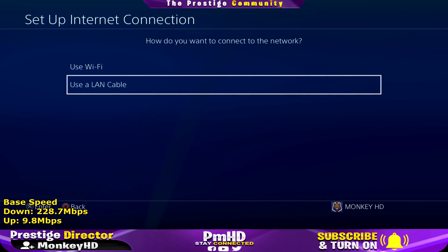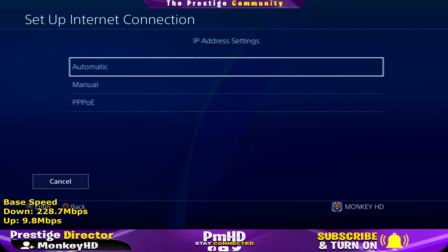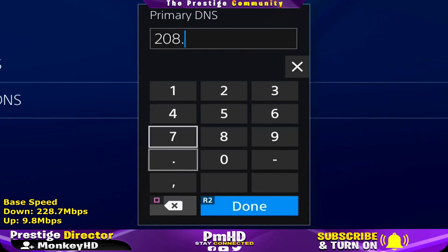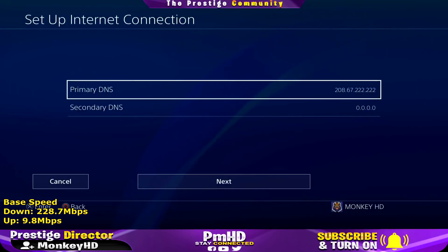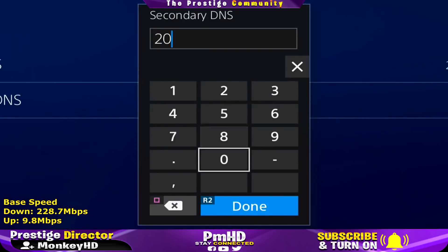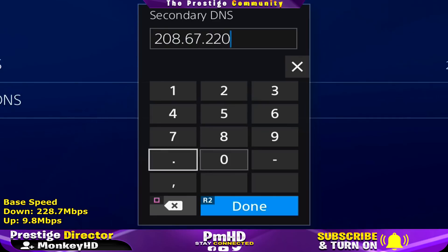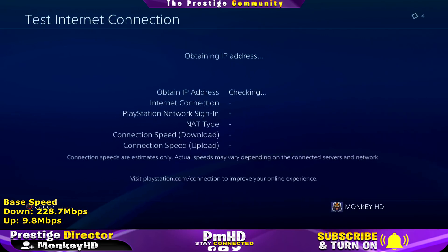We're going to set up an internet connection. If you're on Wi-Fi click 'Use Wi-Fi'; I'm connected via LAN so I'll click 'LAN Cable', then go into 'Custom'. It will ask for your IP address settings — keep that as Automatic. Click 'Do Not Specify' for DHCP, and where it says DNS Setting click 'Manual'. For the primary DNS enter 208.67.222.222, and for the secondary DNS enter 208.67.222.222. Then click Next, Automatic, Do Not Use, and test your internet connection.